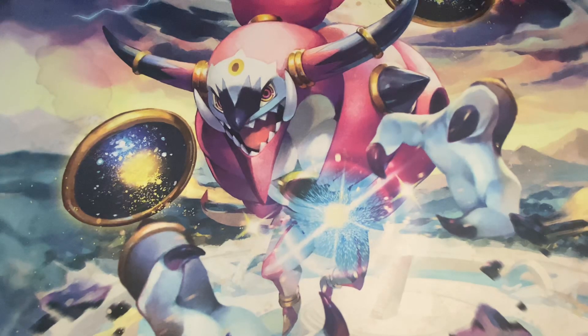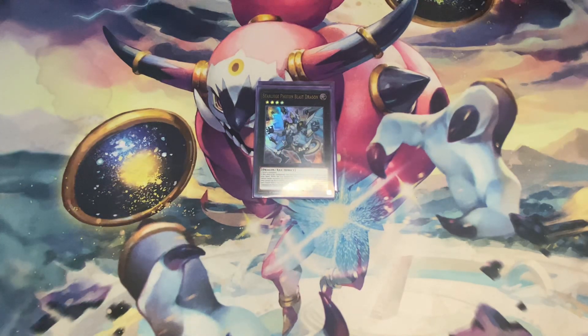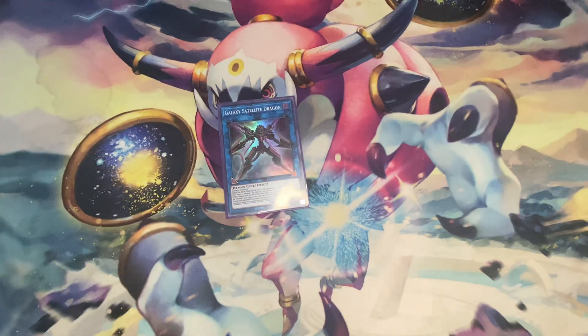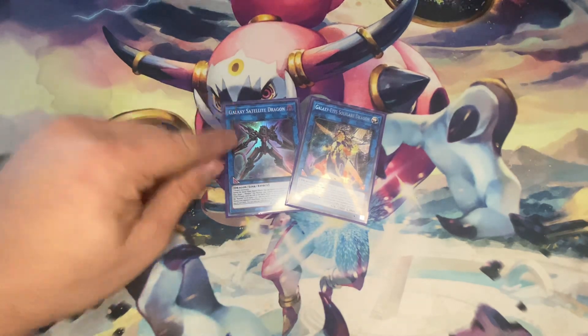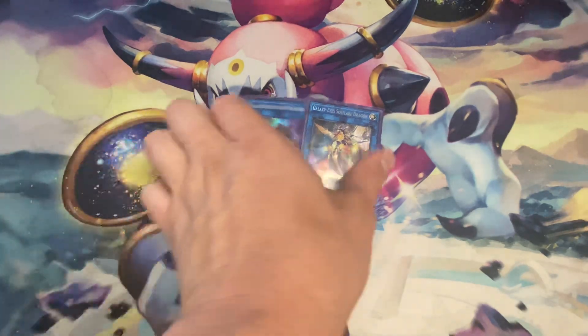And then obviously, it wouldn't be the Master of Galaxy Eyes without the extra deck — so, so important. For the Polymerization, you have one Twin Photon Lizard. And then you have Starleash Photon Blast Dragon, which is just a super good utility card with your level 4s that you have in the deck. Next, on to your Link Monsters: you have one Galaxy Satellite Dragon and one Galaxy Eyes Soul Flare Dragon. Satellite Dragon can put any card on top of your deck during your opponent's end phase, and Soul Flare Dragon is just a great interruption on your opponent's turn.